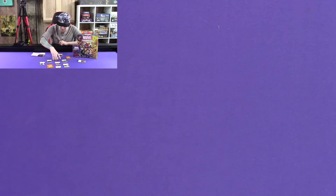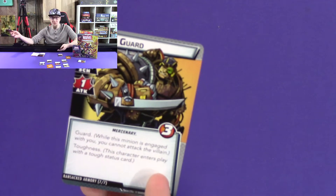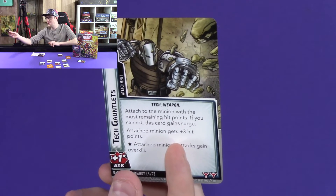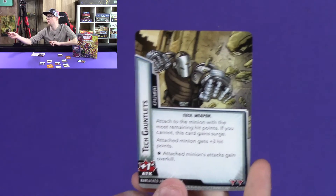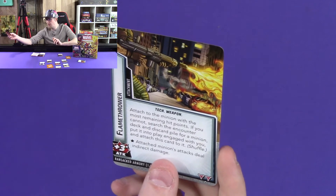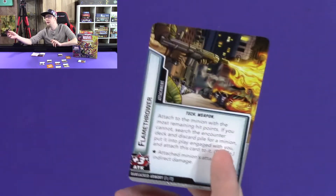Ransacked Armory brings in armored guards and a bunch of tech. We have two armored guards — pretty weak with no scheme and one attack dealing three damage, but they have Guard and Toughness, which is annoying when they show up. Then there's tech they steal — kind of like Vulture in the Spider-Man movie. Tech Gauntlets gives an extra attack and attaches to a minion. Armor gives them more hit points. A Flamethrower gives plus three attack to the minion with the most remaining hit points; if there's no minion, you search the encounter deck and discard pile for one, put it into play engaged with you, and attach it. These are just extra items that buff up any minion in play — not super challenging overall.